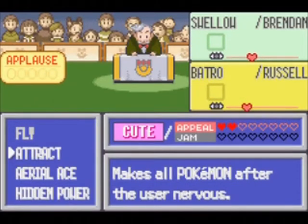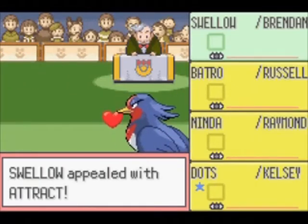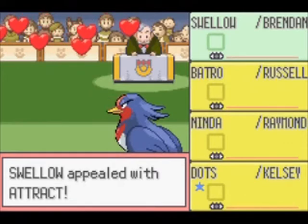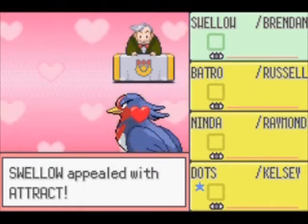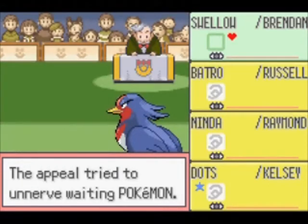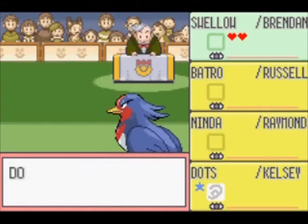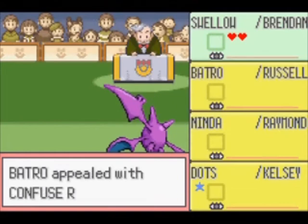Time for the third round and Swellow is so far in the lead. Attract might therefore be a good move to use since it can make all Pokemon after it nervous. However, that doesn't always work as you can see here.